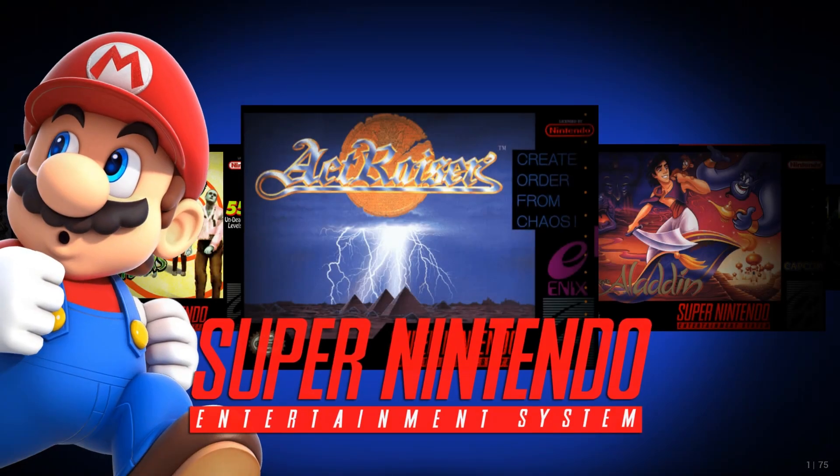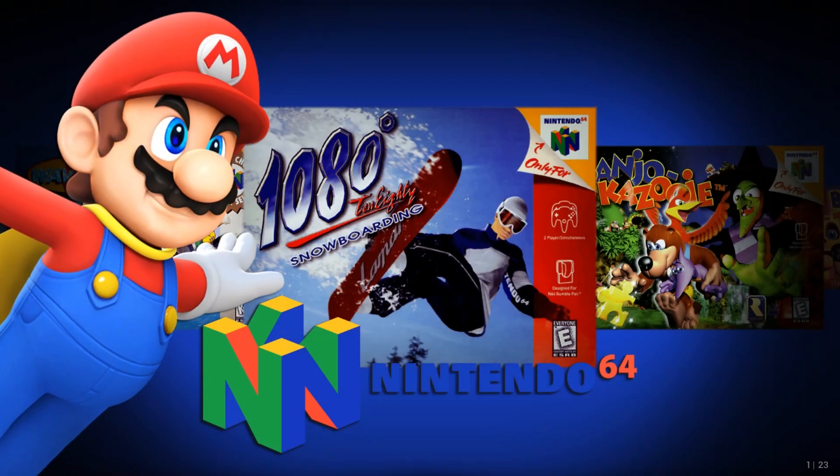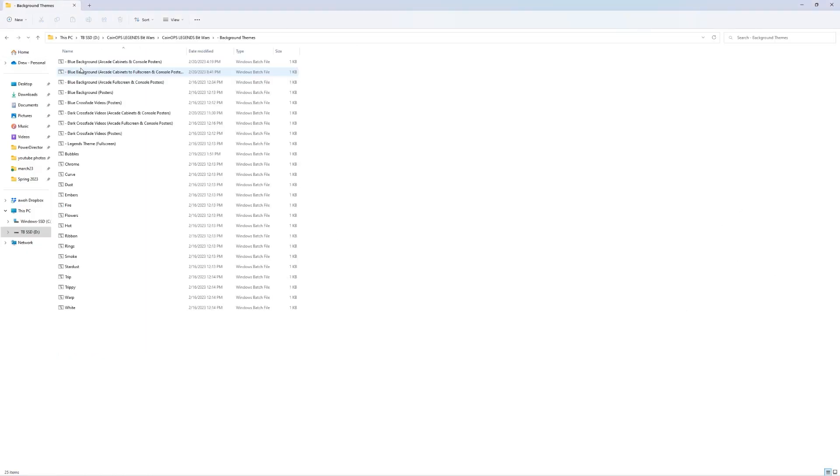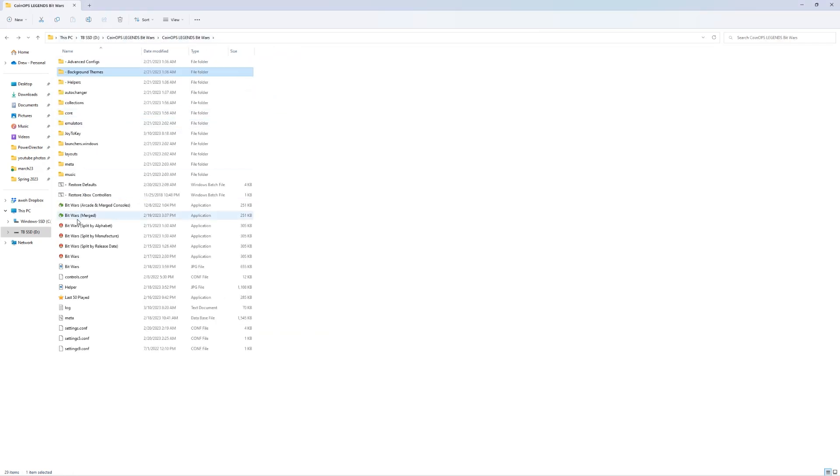When you merge the two, you're basically just adding more ROMs to CoinOps Legends 4. That leaves you with just under 210 gigabytes of space, which is really nice. Right here in the directory, under background themes, you're given many different options for how you want Bit Wars to look.